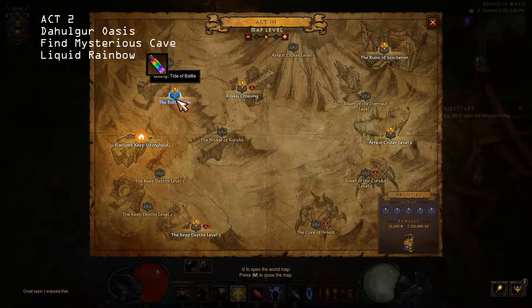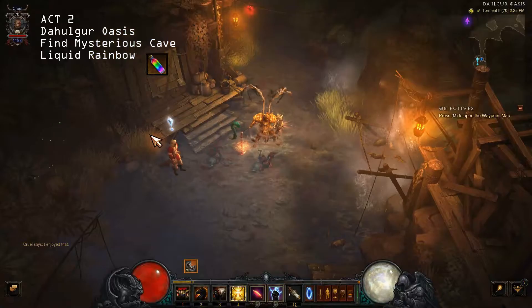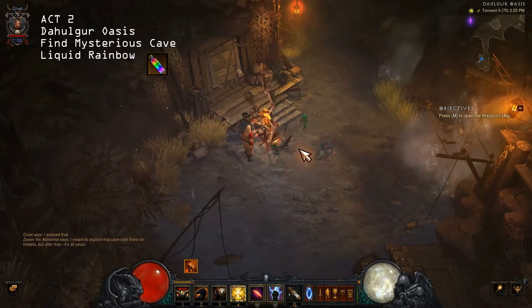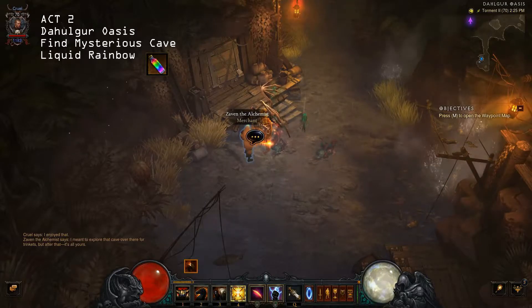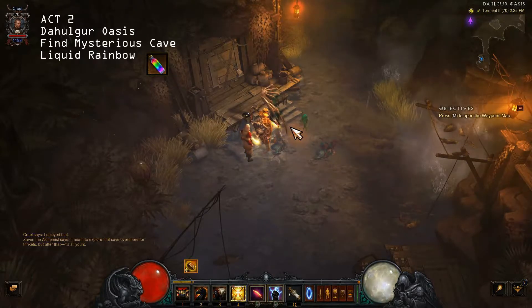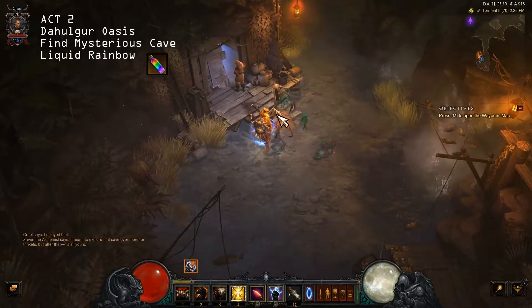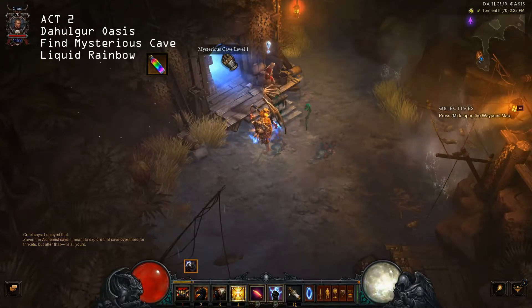I'm going home right now. I meant to explore that cave over there for trinkets, but after that it's all yours. Okay, let's go — he opened it for us. Let's go inside.